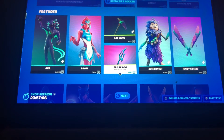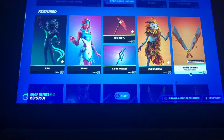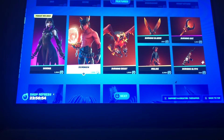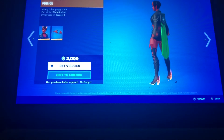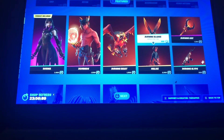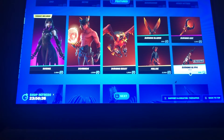Brian — not the best skin, looks kind of hideous honestly in my opinion. We have the Axolotl pickaxe and the Lapis Trident. Dutch Rangers are back with the Honey Hitters. Then we have Sonora, Domino, the Burning Beast glider, Basil, the Horns — oh my god — Burning Blades, the Burning Axe, and the Burning Guilt wrap.